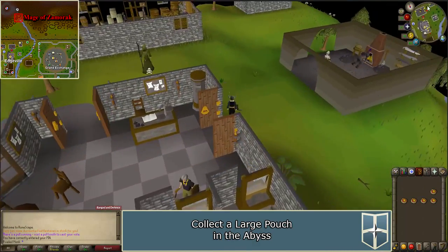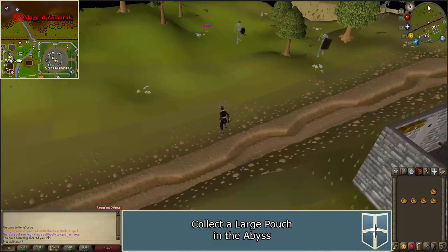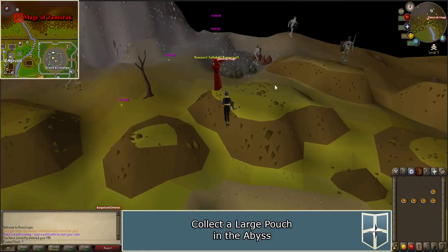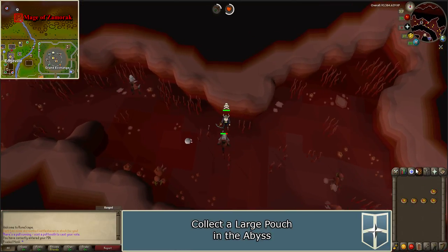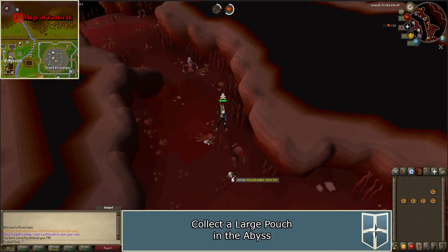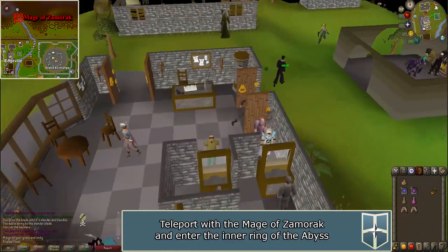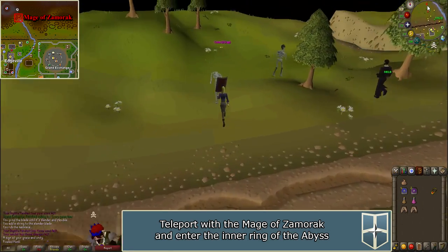Once you're ready, cross the ditch north of Edgeville and walk north along the river. Right-click on the Mage of Zamorak and select Teleport to get to the Abyss and fight the Abyssal creatures. When you have the large pouch, teleport back to Edgeville and deposit your armor and gear. Use the orb on the large pouch to create an Illuminated Pouch, then cross the ditch again and teleport to the Abyss via the Mage of Zamorak.